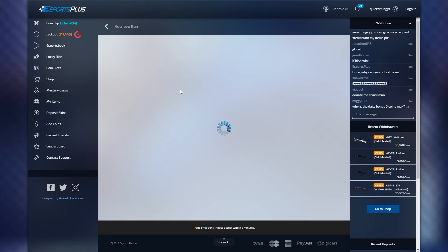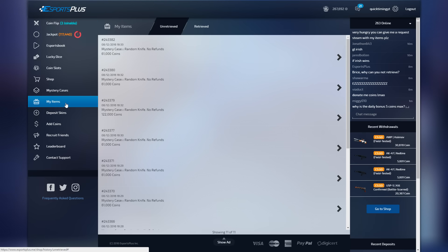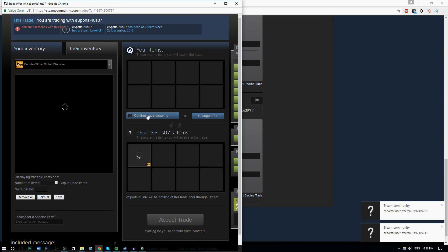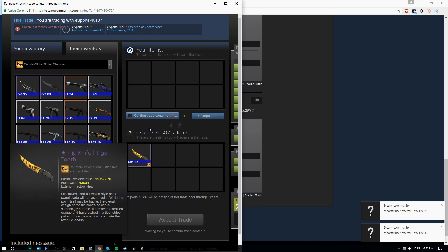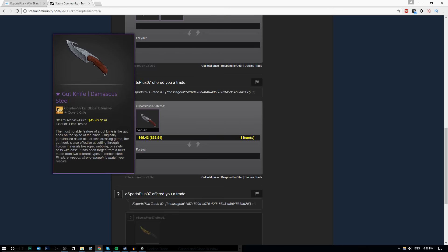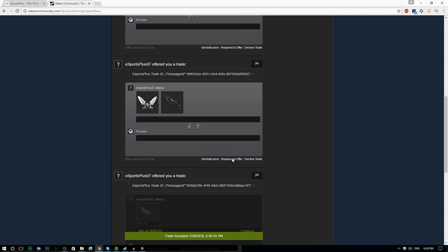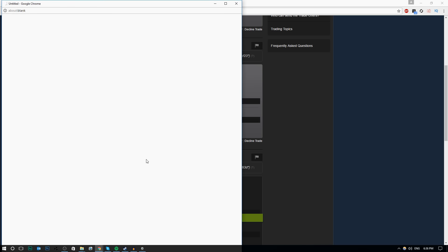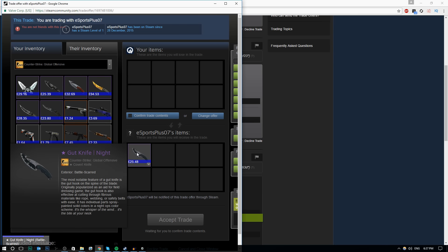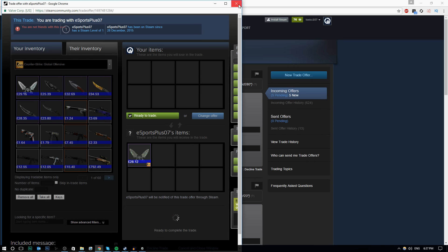In general with case openings you usually lose money, so I was expecting to rip skins pretty hard — but we got the Tiger Tooth at the end which makes up for it. It looks like a majority of my trade offers have been sent out. The Flip Knife Tiger Tooth is beautiful and it is indeed Factory New. The Gut Knife Damascus Steel is Field Tested — that's why it's only valued at 45,000. Shadow Daggers and another Gut Knife also confirmed.